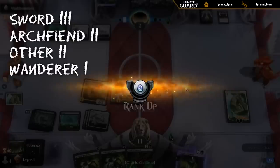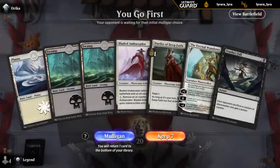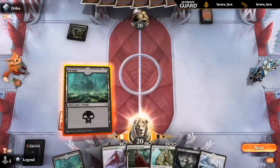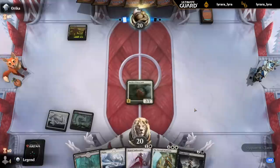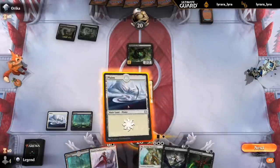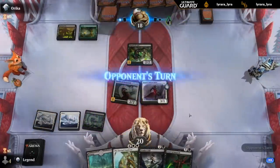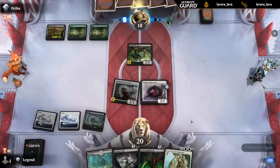So I think Sword's in the lead now with three victories followed by the demon. That means we have to win another game with a Wanderer, right? There it is. Turn two — let's go with Dualist. And then Ambassador, keep up one mana. That seems fine. Just need to hit some land drops now.